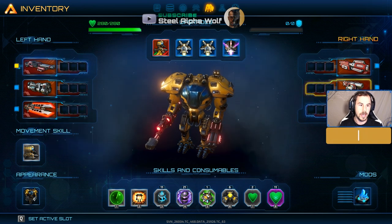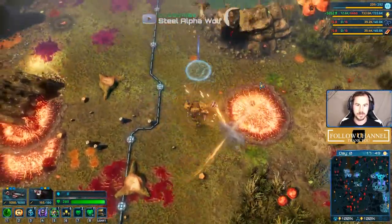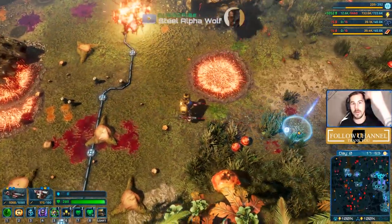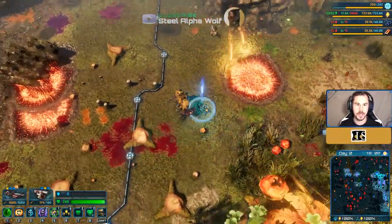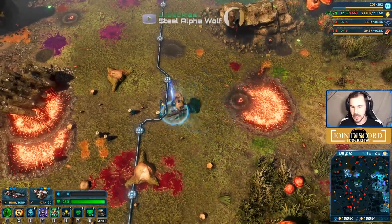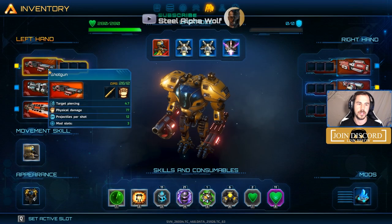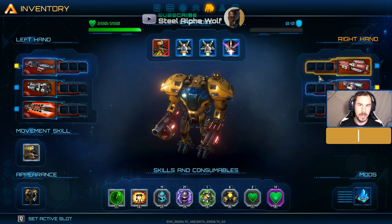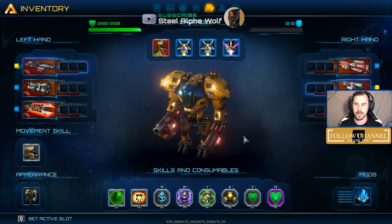A shotgun and a rocket launcher is usually what I go with. I've seen a lot of people use a grenade launcher and I agree it's pretty awesome — you can aim where it's going to land so it'll let you lob over and hit the back line, which is very important to make sure your turrets are covered.